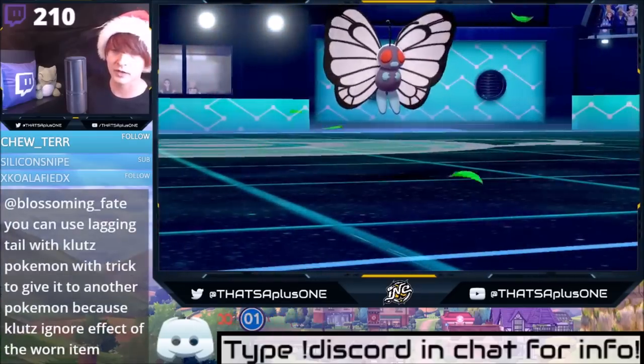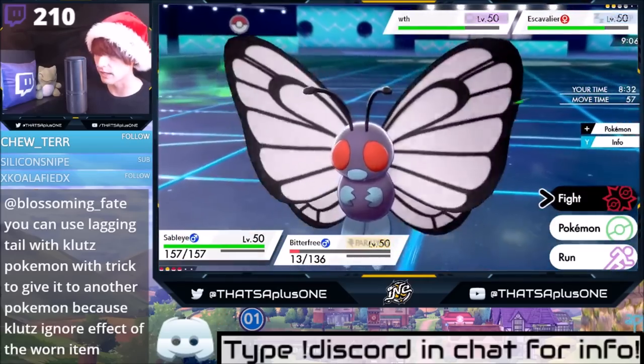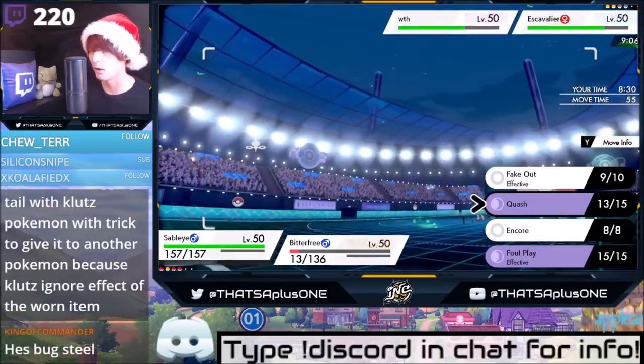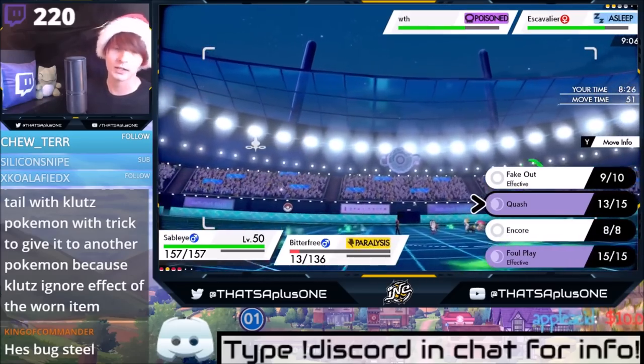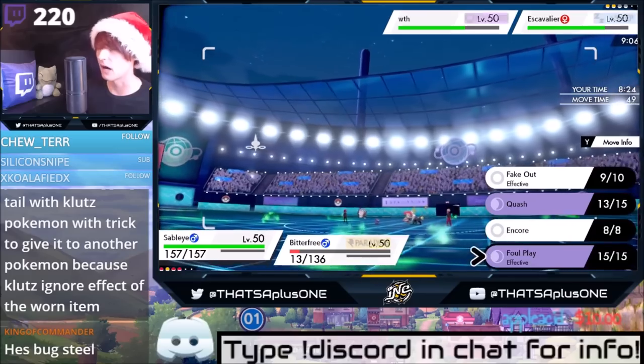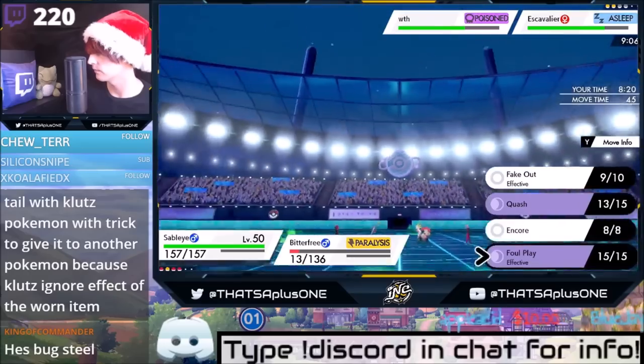How will Quash work with Indeedee's Psychic Terrain if Sableye doesn't move first? You can't use Prankster moves in Psychic Terrain, so you just don't bring Sableye. Or you can use Butterfree's G-Max Grass attack to change the terrain. You can also just use Foul Play on those things. Anyway, let's go for the big damage — Escavalier's about to be taking that big hit.